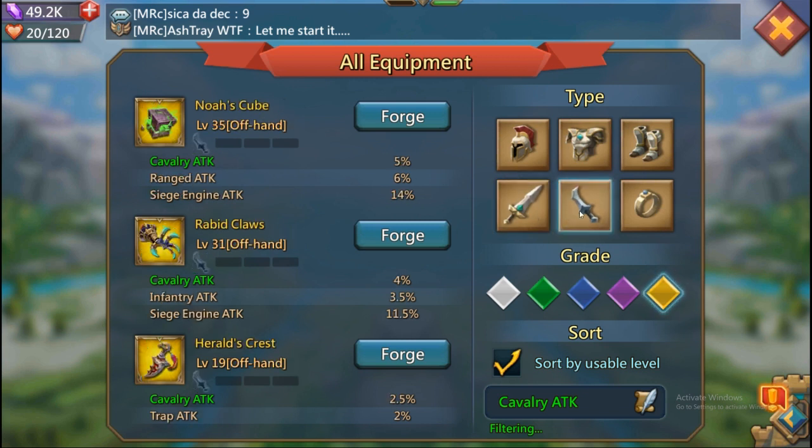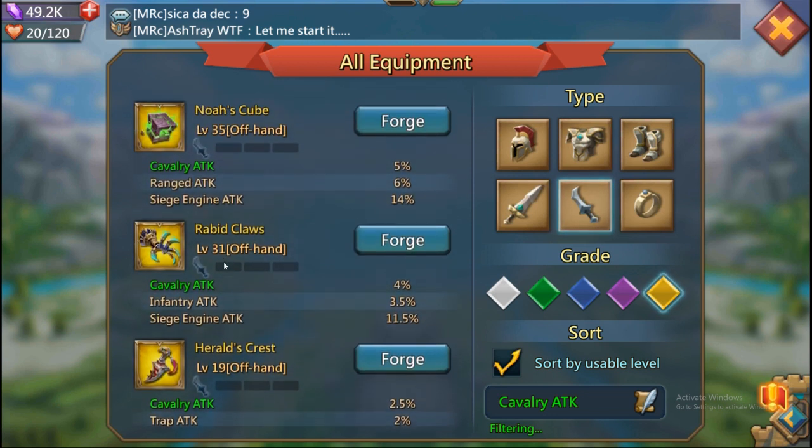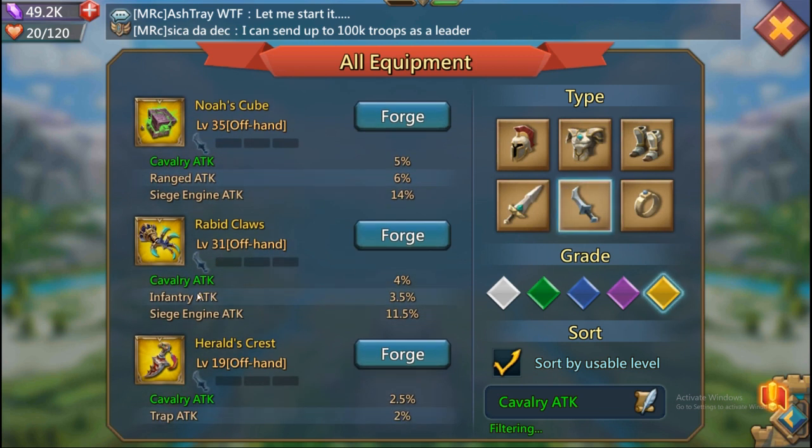For the offhand, there are various free-to-play items but I went with the one that has the most cavalry attack, and that's Noah's Cube — five percent cavalry attack and six percent ranged attack. It's not necessarily the best all-around free-to-play offhand, but it has the most cavalry attack to offer plus a bonus of ranged attack. I would take that as an offhand. There is no monster hunt free-to-play item for cavalry attack.